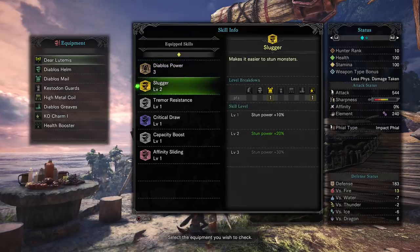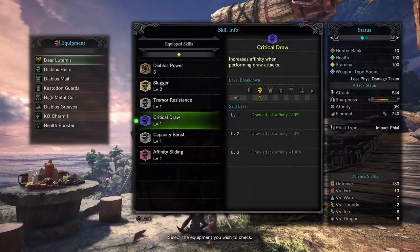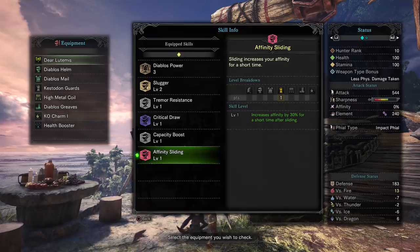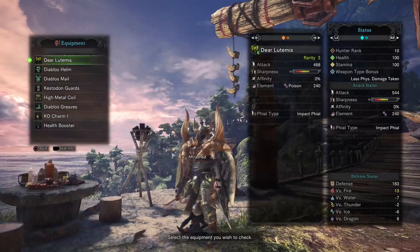However, if you get a KO Charm and you're using something like a hammer or a Charge Blade, there are situations where this 20% stun power allows you to stun lock some of the enemies — it's fantastic. Tremor Resistance doesn't do a whole lot. But Critical Draw is great because when you pull out your weapon you get bonus affinity, which gives you crit damage. Capacity Boost is big if you're using a Charge Blade because it gives you an extra phial, allowing you to unload more damage. Affinity Sliding — again, you slide down the hill, you get the bonus affinity. You can mix Critical Draw and Affinity Sliding and get a huge combo boost to your affinity and murder everything.